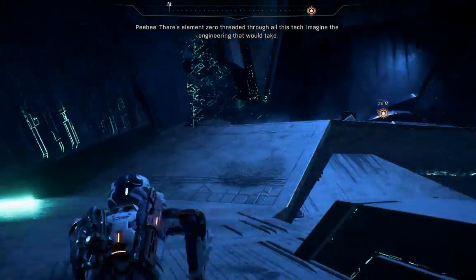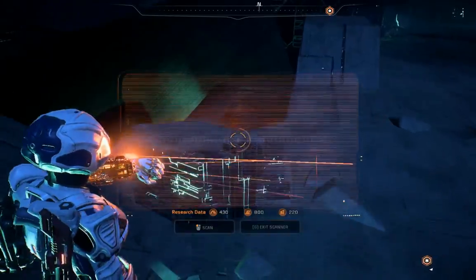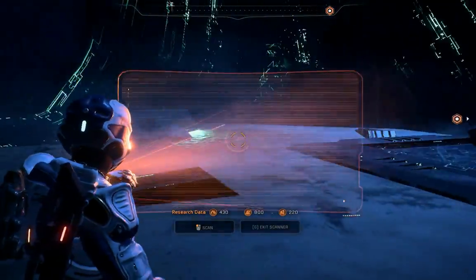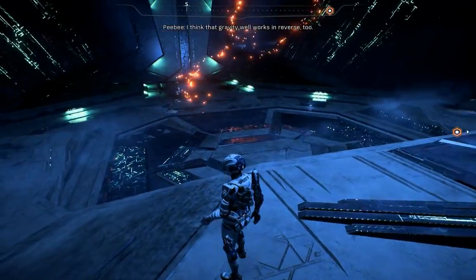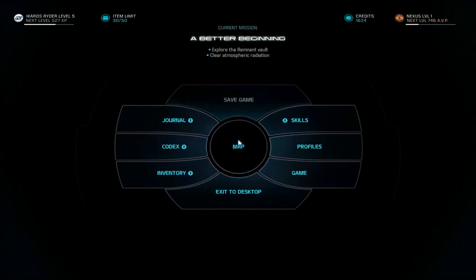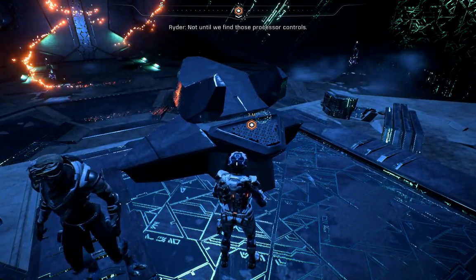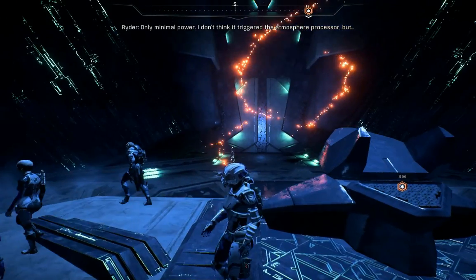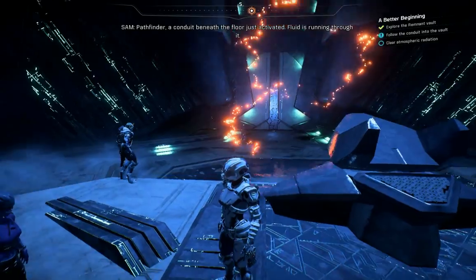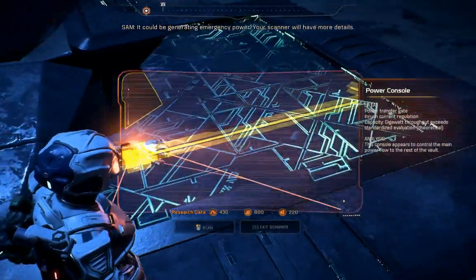Whatever you call it, the controls for that atmosphere processor might be down here somewhere. Let's find out! Zero threaded through all this tech — imagine the engineering that would take. Power console. I think that gravity well works in reverse too. Priority mission — then we have a way out. Only minimal power. I don't think it triggered the atmosphere processor, but a conduit underneath the floor just activated. Fluid is running through it — it could be generating emergency power. Your scanner will have more details.